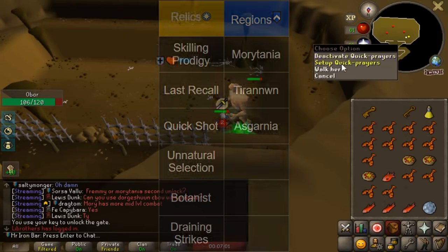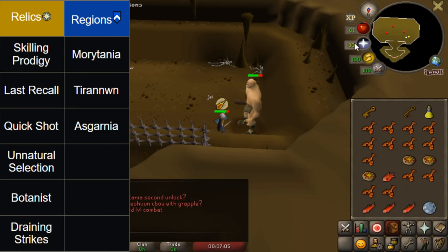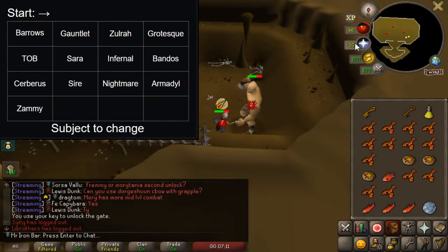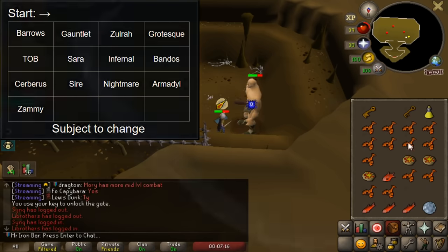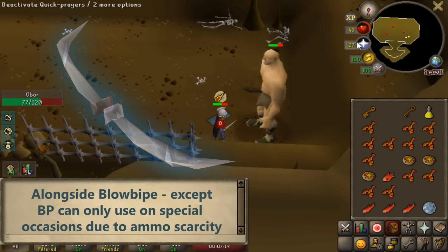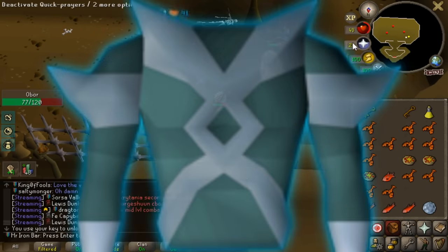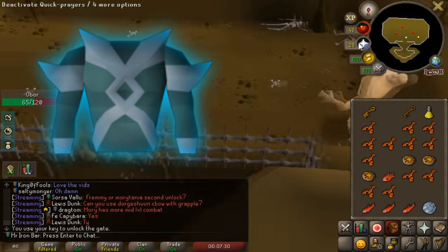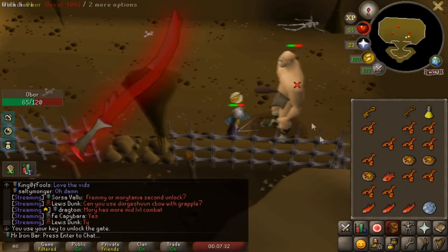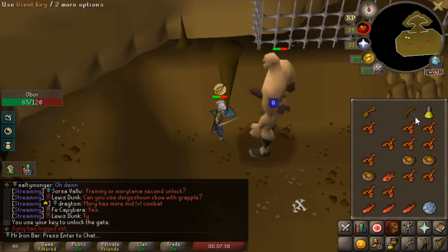Welcome back to Trailblazer PVM Edition. Episode 3 is all about the Gauntlets — the Corrupted Gauntlets. This is one of the most structurally important bosses I have to do to advance this account in PVM. Mainly because of the Crystal Bow — that's my best long-term ranged weapon, and it's going to be 2 ticks because of the ranged relic. It will basically dominate almost all the bosses on my list. We can also get Crystal Armor at the Gauntlet to support the bow.